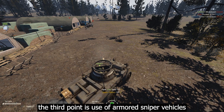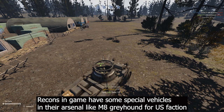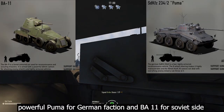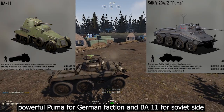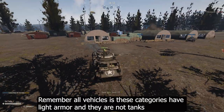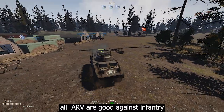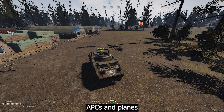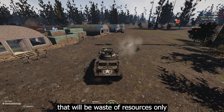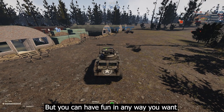The third tip is the use of armored sniper vehicles. Recon players have special vehicles in their arsenal: the M8 Greyhound for the US faction, the Puma for the German faction, and the BA-11 for the Soviet side. Remember, all these vehicles have light armor and are not tanks — they are good against infantry, light armored vehicles like jeeps, bikes, APCs, and planes. Don't spawn them against tanks as that will only waste resources.